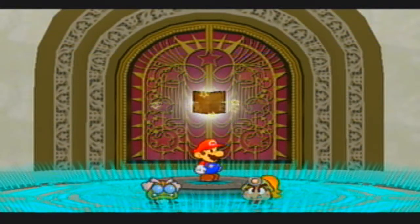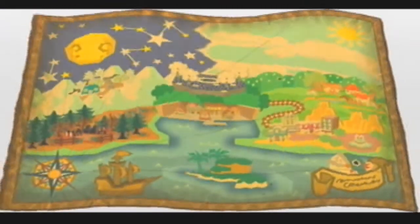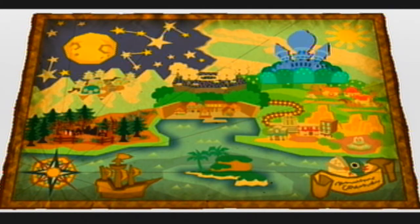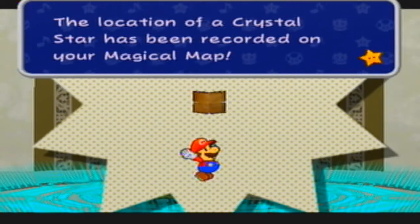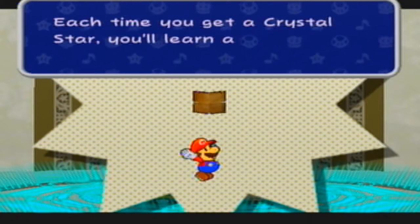Mario can actually blink. Hey, look — the map. What are they summoning? A castle? I guess that's where the first crystal star is, right? Sexy transition. The location of the crystal star has been recorded on your map, and Mario has learned a special move. You can now use Sweet Treat. Each time you get a crystal star, you learn a new move.